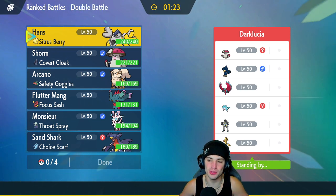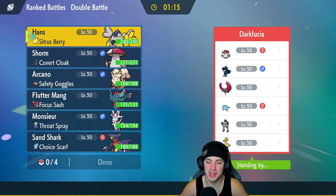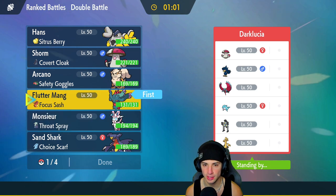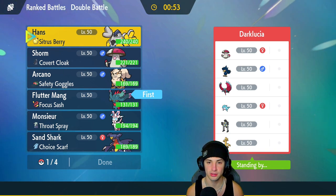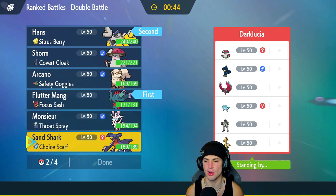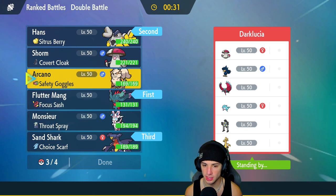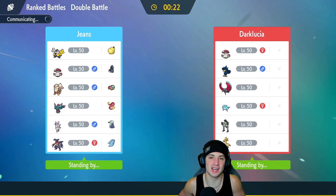First match coming at you — going up against a Wurmaidon team also with Sandy Shocks, Palafin, Goldenglow, and two support Pokémon with Murkrow and Amoonguss. Flutter Mane is going to be a great call — if they go Murkrow and tailwind, we can just set up Trick Room and counter that. I'm going Iron Hands alongside Flutter Mane, two paradox Pokémon, and I'm going to go Amoonguss as our support here.